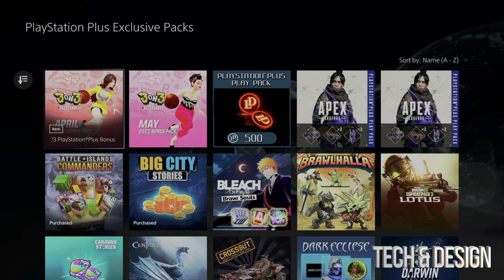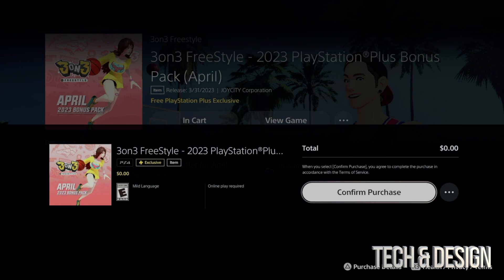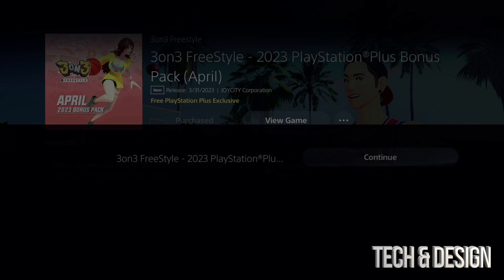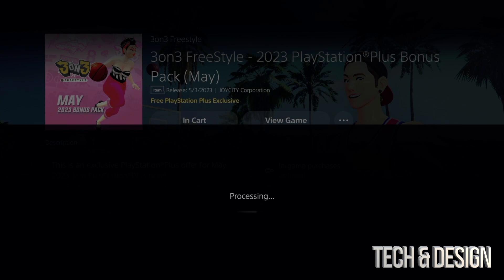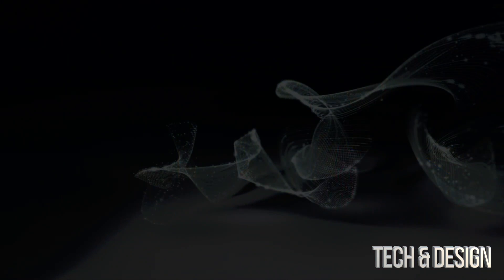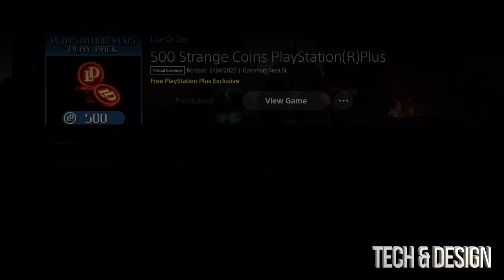Let's just get started. We're gonna click on this one, add it — it should say zero. You can confirm it, it's gonna process, thank you. Then you can just go back and continue on, go back and you can go on to the next one. Same deal, we can confirm our purchase. It should always say zero because this is included. Keep going — the only reason I'm getting all of these is because I use them.